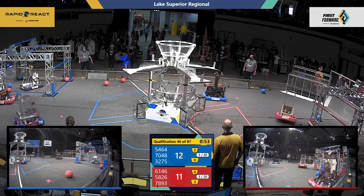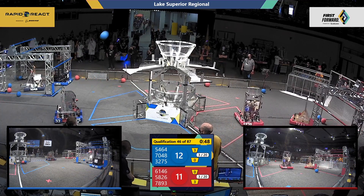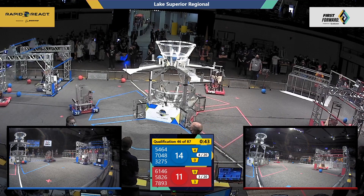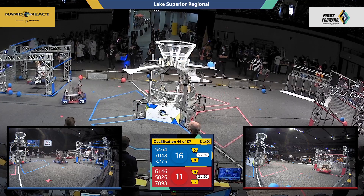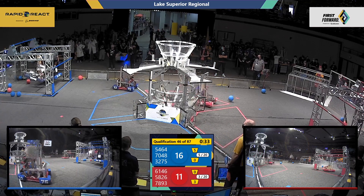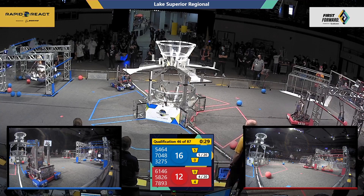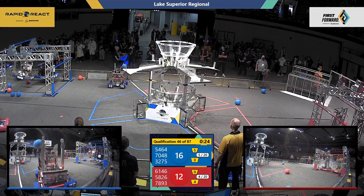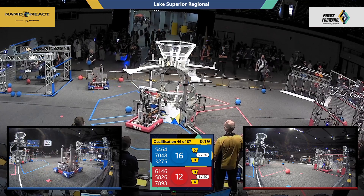70-48 is going up for a climb for the Blue Alliance. 54-64 is joining them, while the Regulators are still shooting up in that upper hub — they get two cargo wins. The Blue Alliance has a slight lead of 14 points to 11 as we have 40 seconds left in this match. 78-93 is looking to climb for the Red Alliance. We have 30 seconds left. 70-48 Red River Rage is up going for that high hang, and they are on it, while 78-93 is struggling to get their arms up.